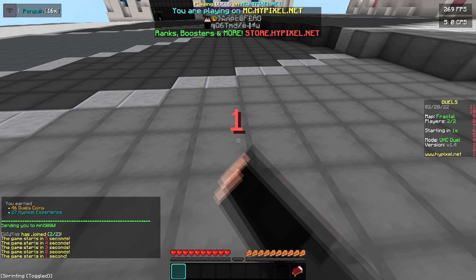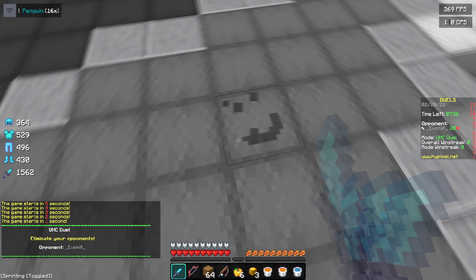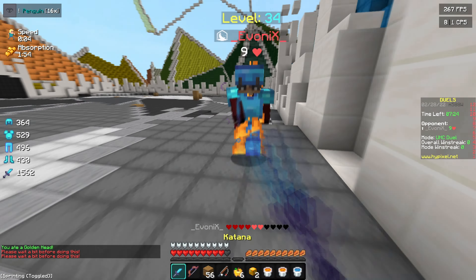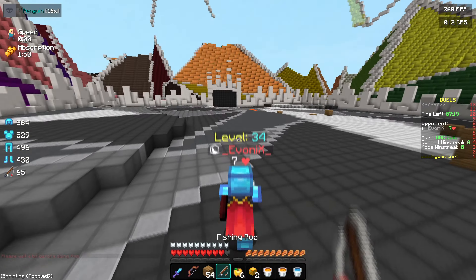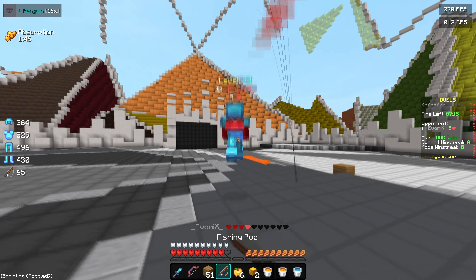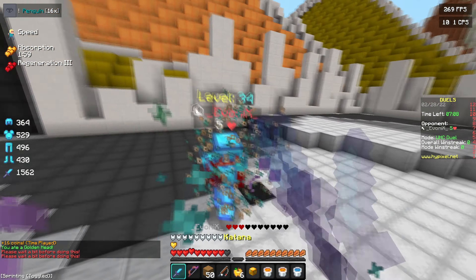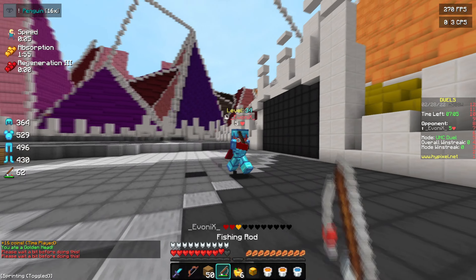If you're someone that likes to play bedwars, I'd highly recommend this pack because the wool looks really clean. That's the wool texture. Put that lava there, pick it back up and they're going to be confused. Fishing rod them — slow them down a bit. If you didn't know, when someone's running with speed, the fishing rod slows them down so it kind of works. And even if they don't have speed, sometimes it can glitch them into the ground, which is why I do that. It also just messes them up a bit, so it works pretty well.